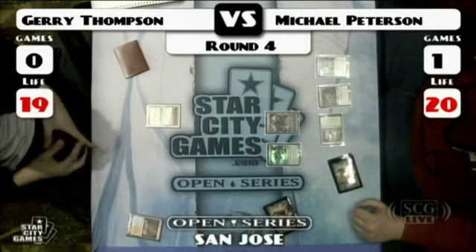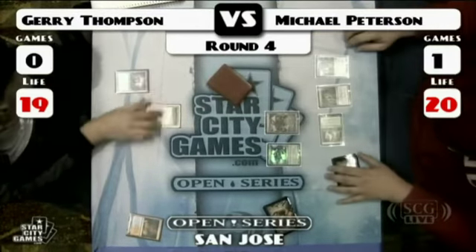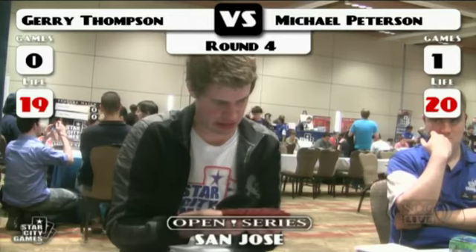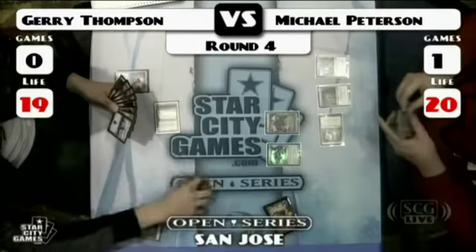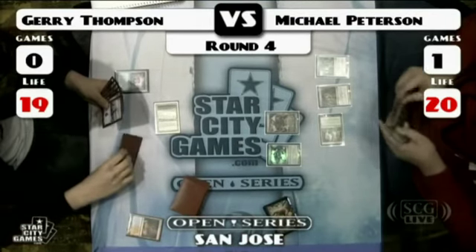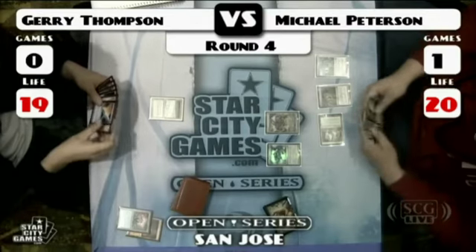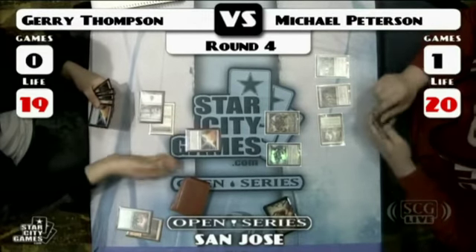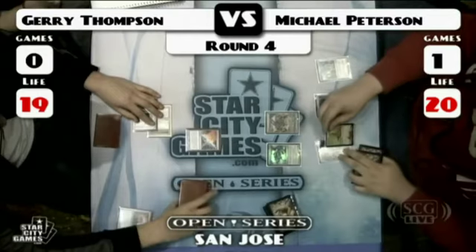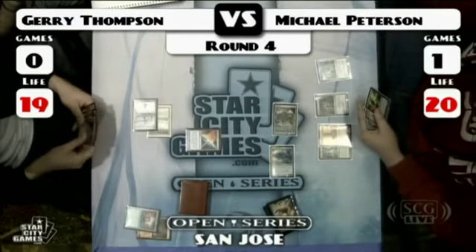He might pull this game out — Jerry might have an answer. But Mike also might get there. So he Brainstorms. There's a Counterbalance — and he's got the Krosan Grip for that, fortunately for Michael. On turn two, Counterbalance can negate a lot of things, but it just feels like you're being so reactive with that Krosan Grip. Jerry realizes something's up when his opponent with three cards in hand just passes back.